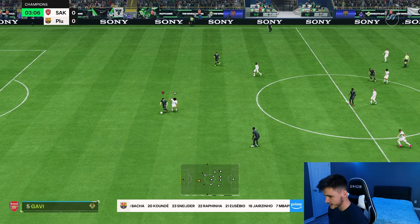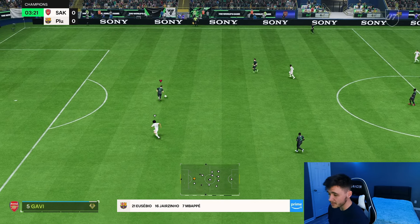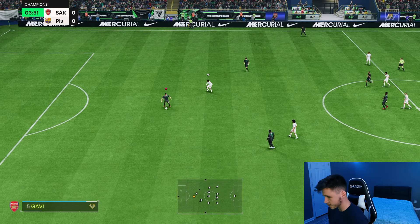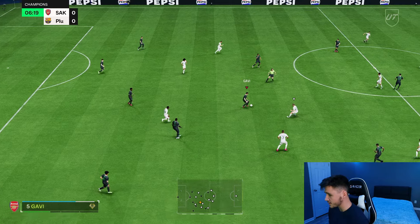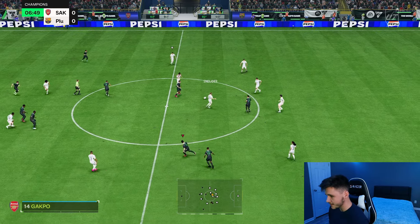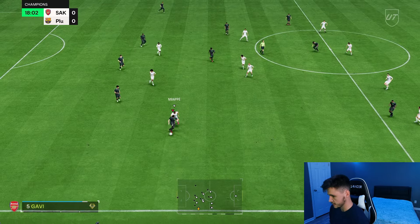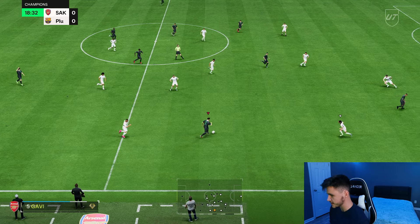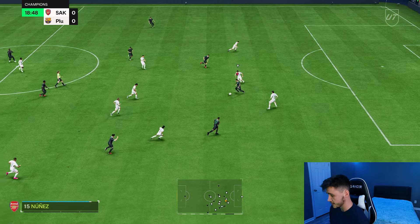First things first, let's test out the card's dribbling and passing — probably still the two standout stats. As you can see, he's very quick and very swift. We gave him the Shadow chem style, so he should be quite quick and a bit better defensively compared to the Fire one. Good dribbling, some decent physicality, decent sprint speed and acceleration — got away from him — and a good pass.